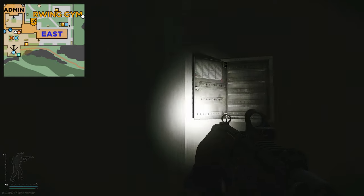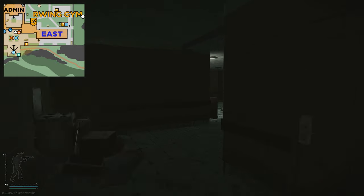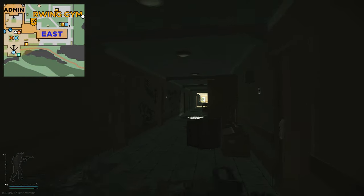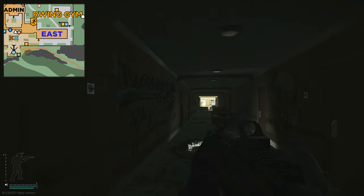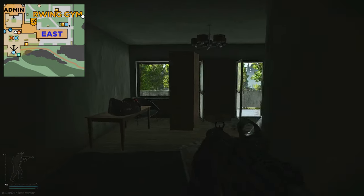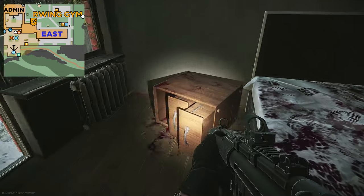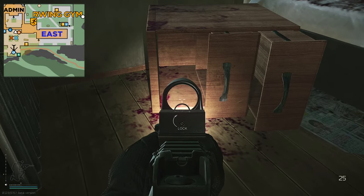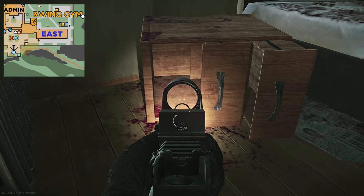Turn right and then immediately right — you have this little cupboard, and on the rack on the wall spawns the first location for the key. You can then go back on yourself, go past the stairs, and continue down the corridor until you hit room 218. Going through this room, on the bedside table that was knocked over, the key spawns right here.